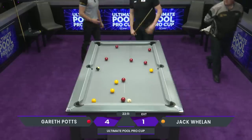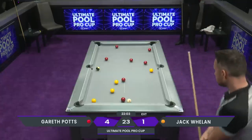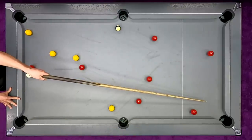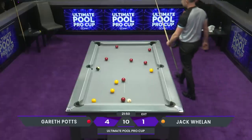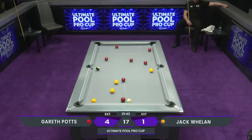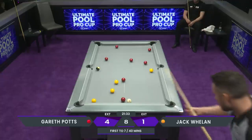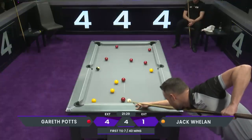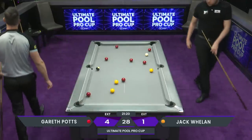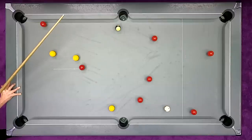Jack Whelan having to just turn the table over, finishing on nothing. That would be very disappointing with the layout of the table there. And I'm not sure the shot he played was the right shot, because Gareth can have a free shot at red and leave the cue ball where he leaves no yellow. Extension call. I think Jack could have come off the left-hand side cushion and maybe put the yellow in the right centre pocket, but by no means easy.